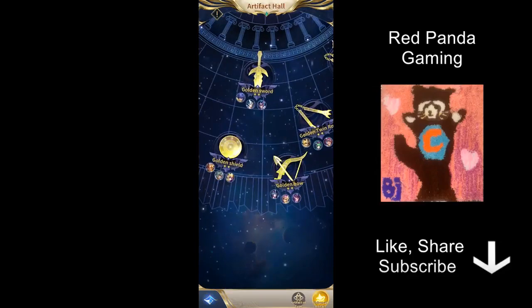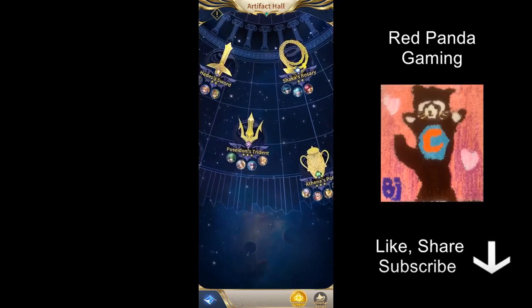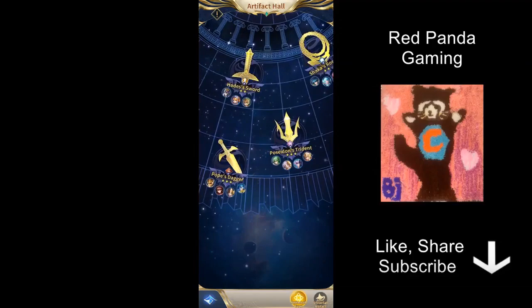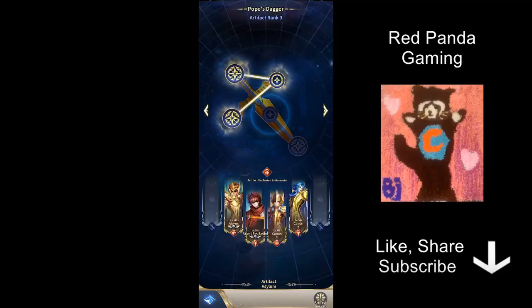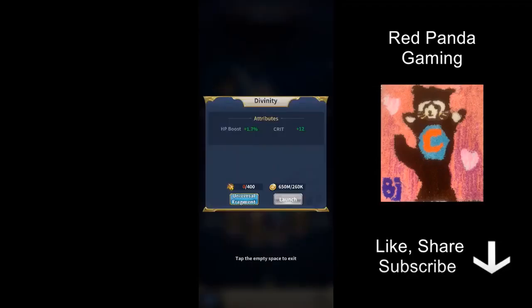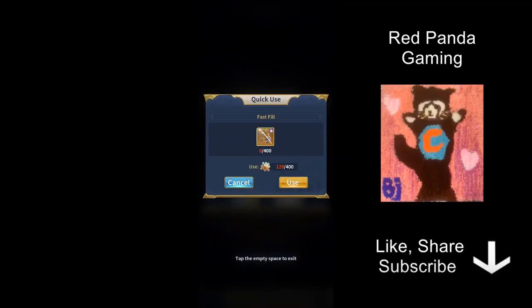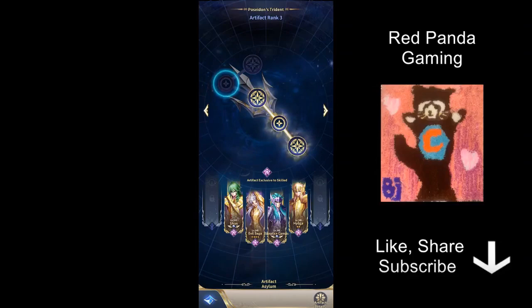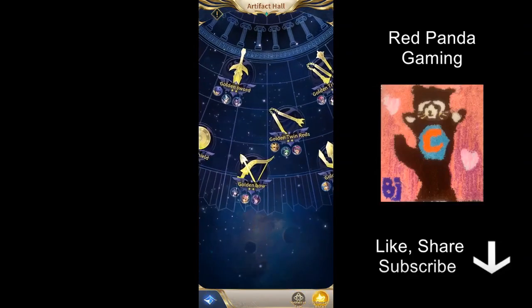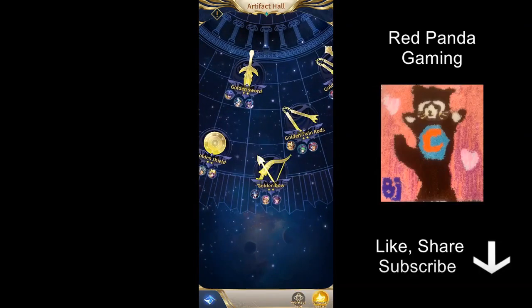However, something quite nice happened recently — in the last month or so, the game started releasing a different type of artifact, one for each class of characters. For example, there's one exclusive to assassins. The nice thing is that you can now get something called universal fragments much more easily, through events or various routes, and now you have a choice of which artifact to upgrade.